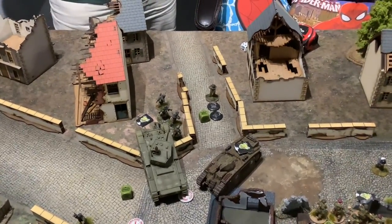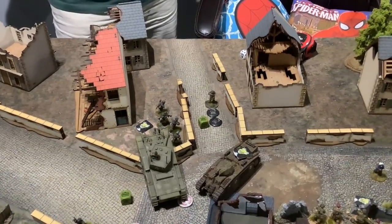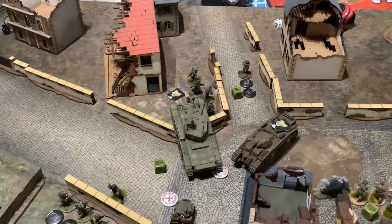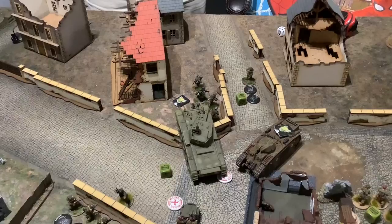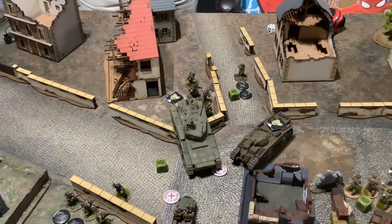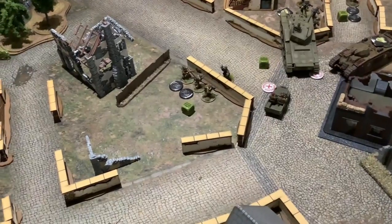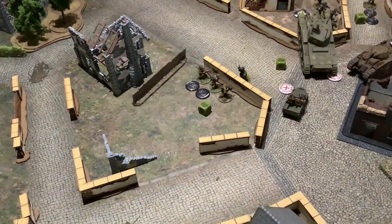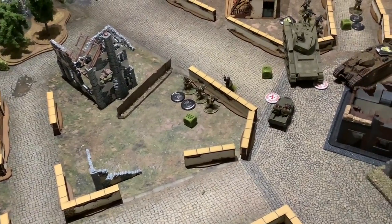The officer took a pin and survived — he's got two pins so he's going to need a leadership test to run off the table. The Cromwell managed to sneak through and put some shots on the here unit — killed two of those and gave them a pin. Over here the British unit was charged by the German leader and we managed to beat him off, kill him.